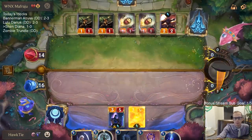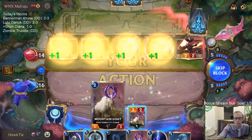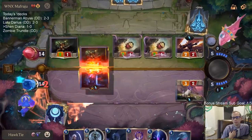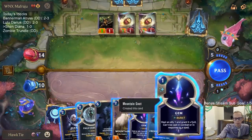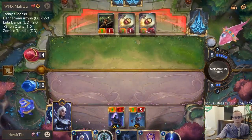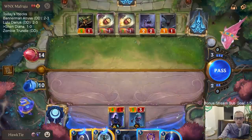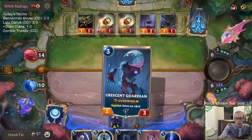They discarded Rummage. We got the backup Diana. Down to 10. Planning on casting the Mountain Goat — but that means I won't have it for Nightfall next turn. Maybe I'll just play it next turn and hold on to this two spell mana. That could be a Pale Cascade or something.